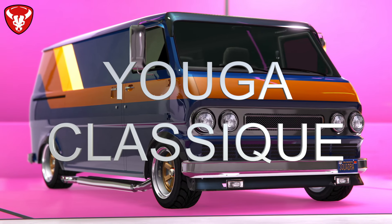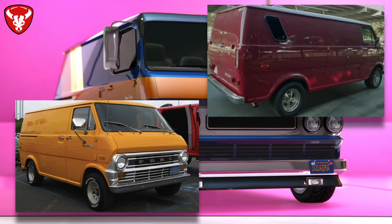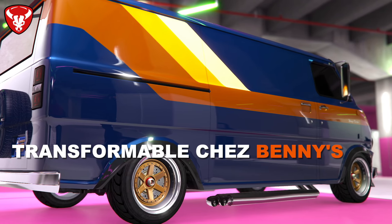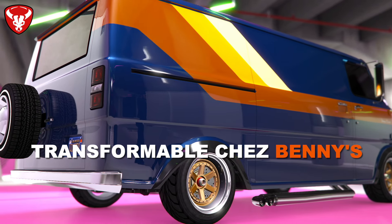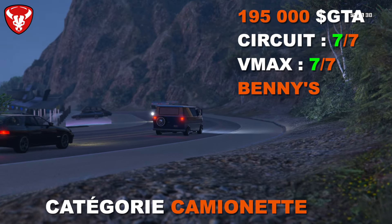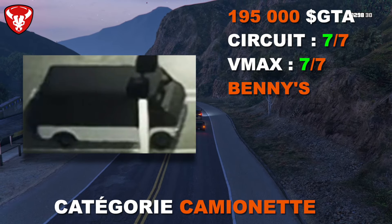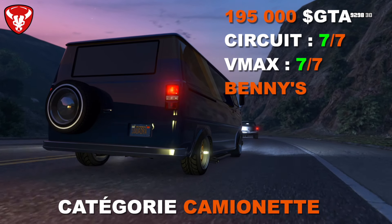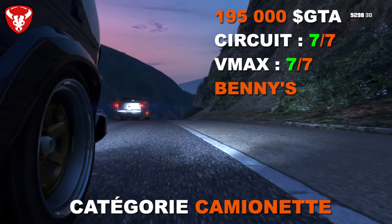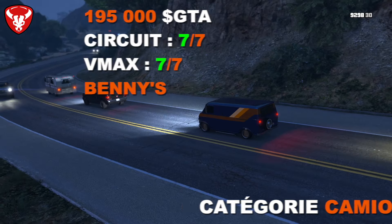Le Bravado Yuga classique, très joli, est inspiré du Ford Econoline des années 70. Il dispose de nombreux motifs et customs dont des effets rouille pour lui donner un aspect vieux véhicule abandonné. Il coûte 195 000 dollars. Il a été aperçu dans le trailer de GTA 6. Il bénéficie de l'amélioration Bénis. En performance camionnette : 7ème sur 7 en circuit et 7ème sur 7 en VMAX.